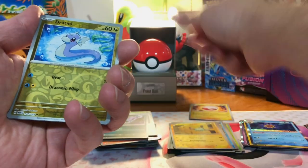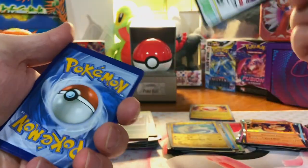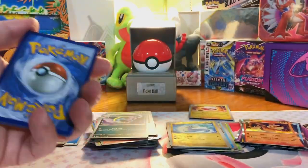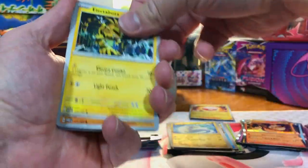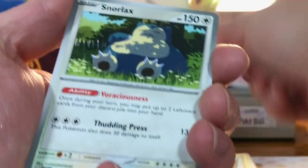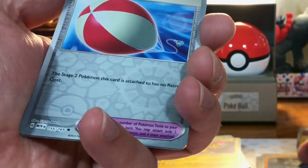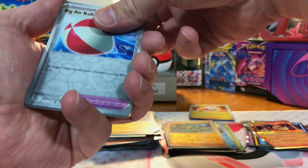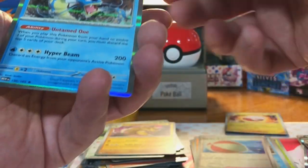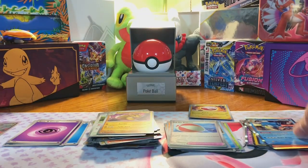Electrode, Dratini, and Flareon. And a code card. Come on. Geodude, Air Balloon. And... Gyarados Hollow! I haven't pulled that one yet. That's a nice hollow. I like that.